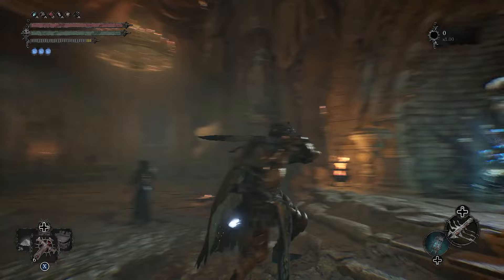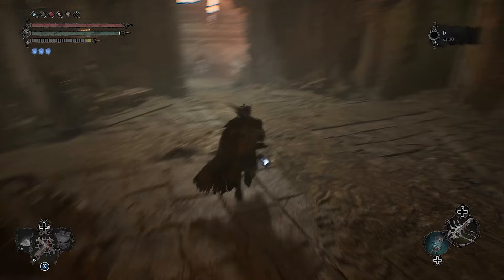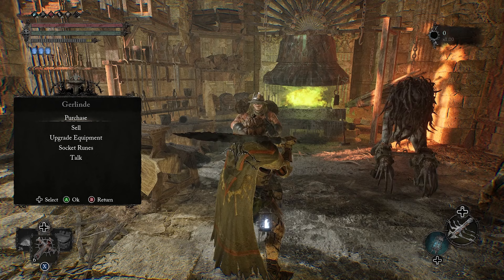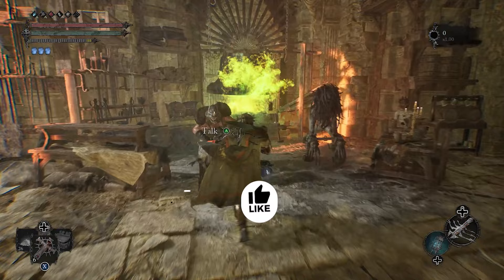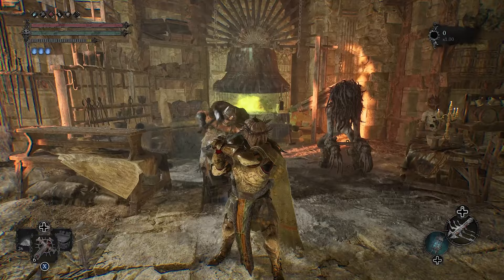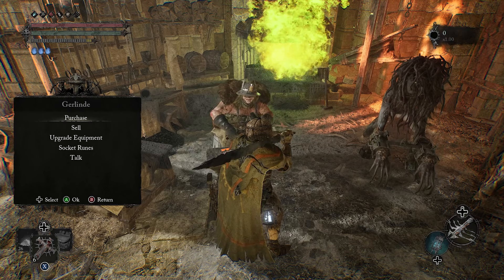Here's what you need to do: come into the hub location and speak to the blacksmith — Garland, hopefully that's how you say it. When you come here, whether early or midway through the game, if you look at her inventory and don't see anything, that means you're missing the chip tablet.